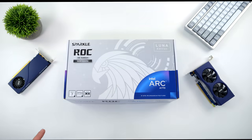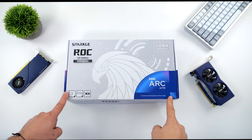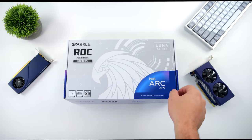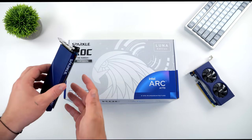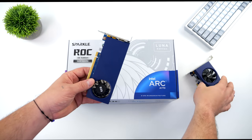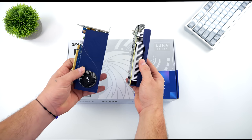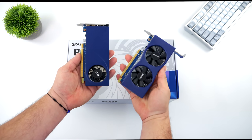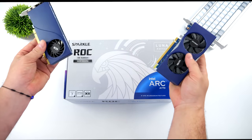What's going on everybody, it's ETA Prime back here again. Today we're going to be taking a look at the brand new Sparkle ROC Luna Edition A770. Recently on the channel, we took a look at some of their lower end cards like the A310 and the A380 from the same company, Sparkle. In fact, we actually mixed and matched the GPU coolers here, creating the world's first low profile A380.